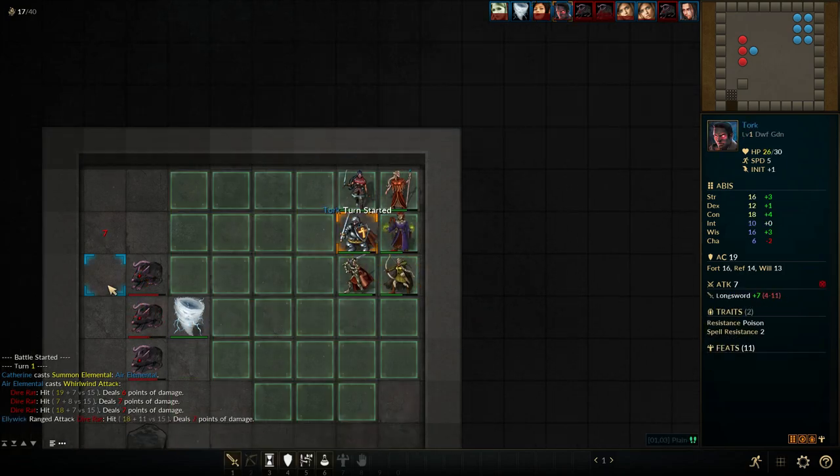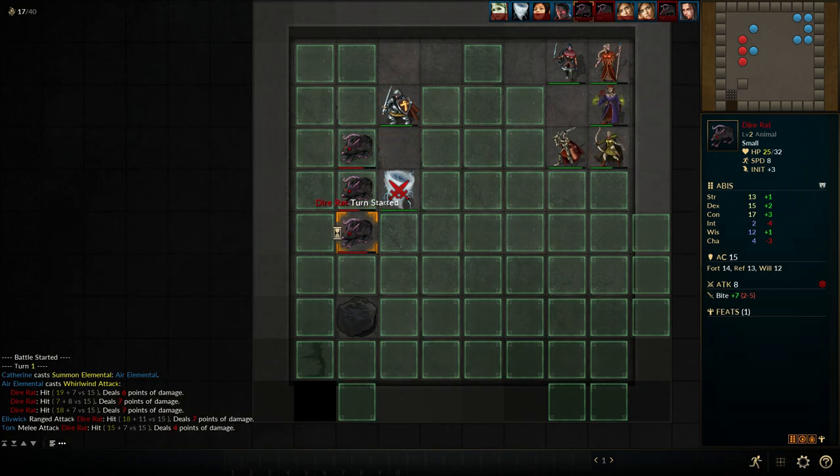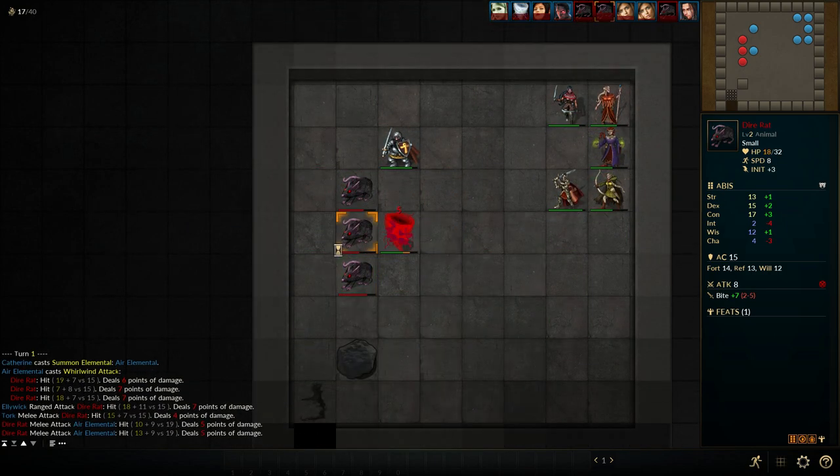Low Magic Age is a game that's currently in early access, and it offers a tactical turn-based party experience that will make any fan of Dungeons & Dragons feel quite at home.